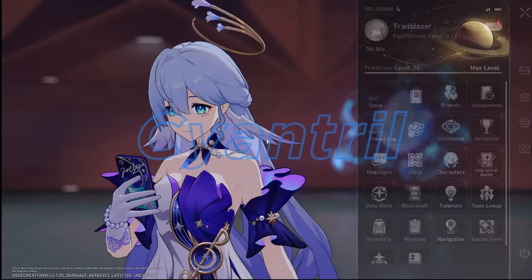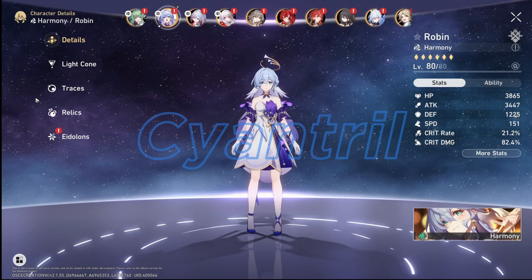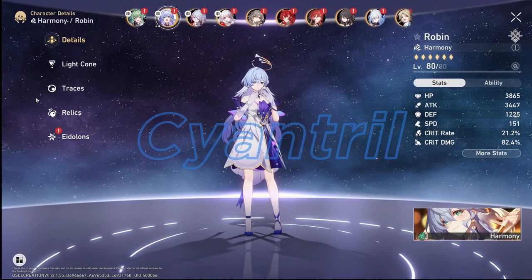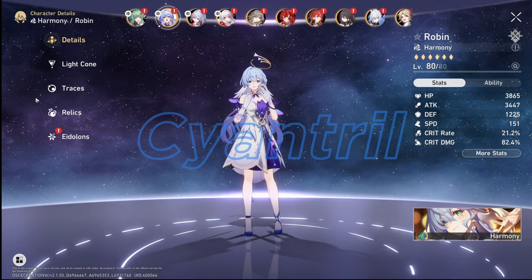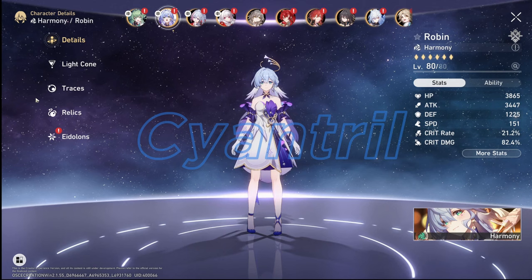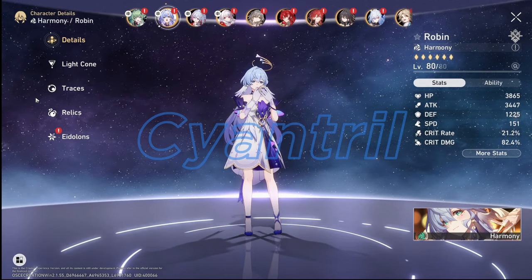For today we're going to be looking at Robin's build. Right now we're looking at roughly around 3,400 attack on her, so you can edge out a little bit more attack on Robin. The reason her attack is kind of low is because I'm running speed boots — but for this video I am running speed. In terms of her other stats, I don't think they matter too much. Most of her kit is going to revolve around her having a really high base attack so that she gets the most attack bonus from her ultimate.